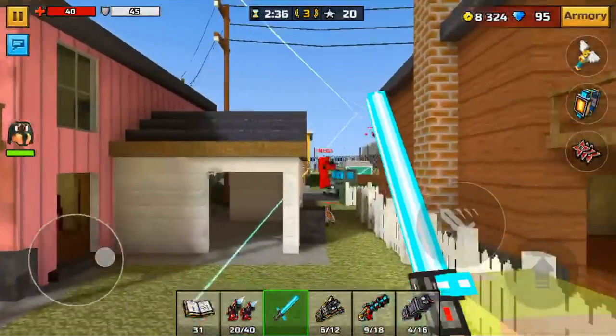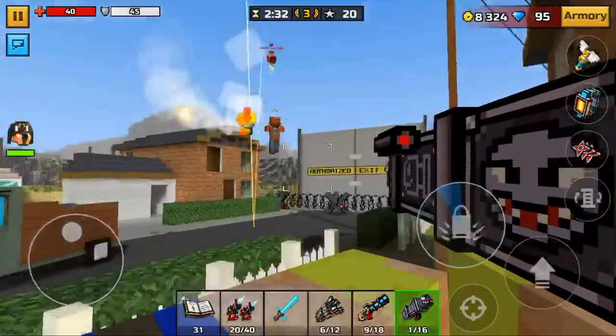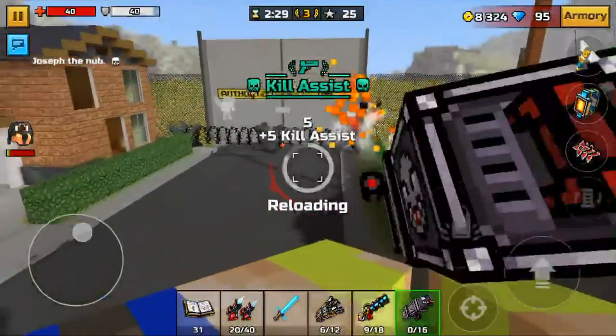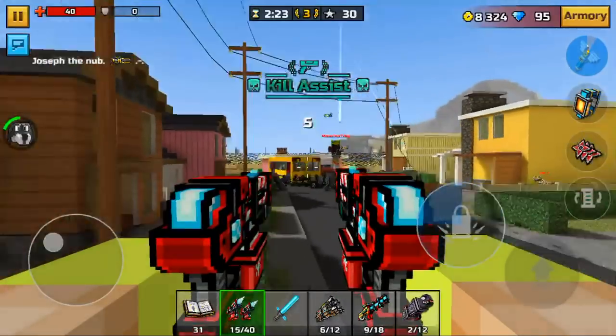Look — I only got one kill so far. Only one. Come on, I think I can get this guy if he doesn't know I'm there. I didn't get that guy unfortunately — he just ran away from them. They're not good. I can't get kills with them.